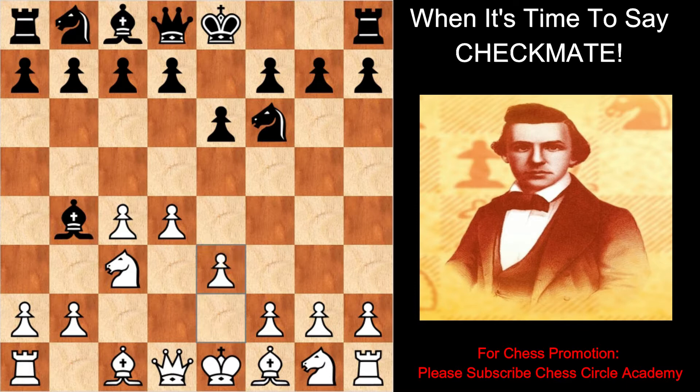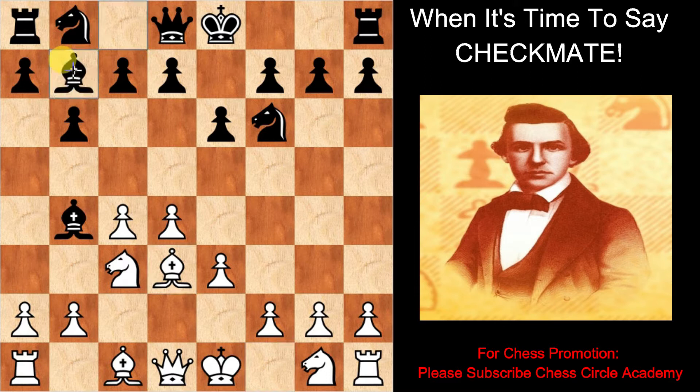White moves the pawn on e3. Black moves the pawn on b6. This is the Rubinstein-Francito variation. It is easy to play and has plenty of tricks if white is not careful. White moves the bishop on d3.